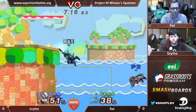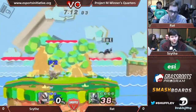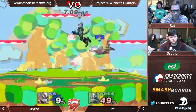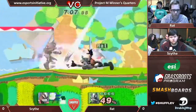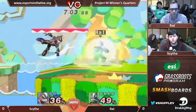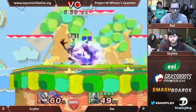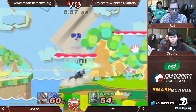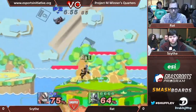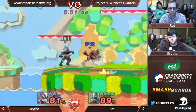Scythe's having a lot of trouble getting anything started. Ratt just needs his recovery. He's being so patient, chasing him everywhere, going right back to the middle of the stage and opening him up again. It almost doesn't matter that you can crouch-cancel or shine because you can just tech chase forever. Incredible, especially in the hands of a player like that.